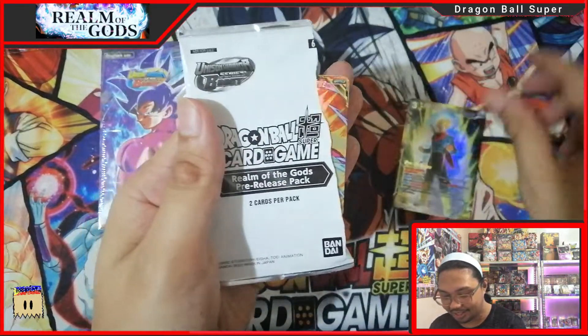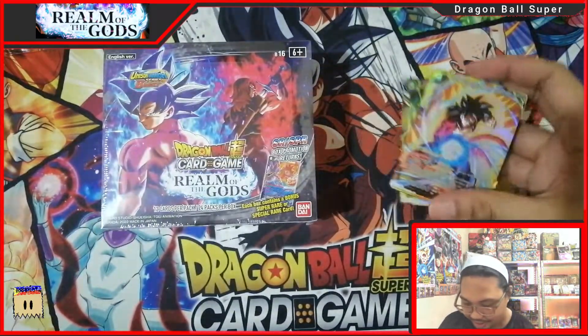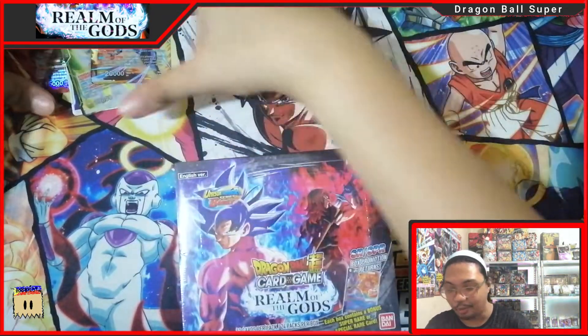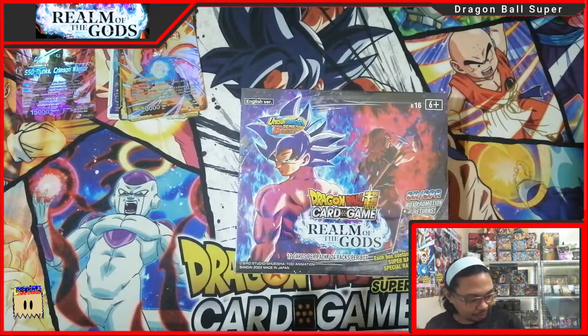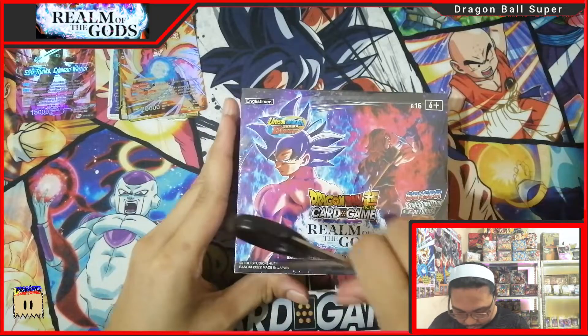Rare again — I think it's not a leader. Oh, two rares! Nice, two rares. Didn't get any leader stamp but that's a nice way to start off these openings. I'll put a sleeve on them later, but if you get an SPR of course it's auto-sleeve, auto-double-sleeve.